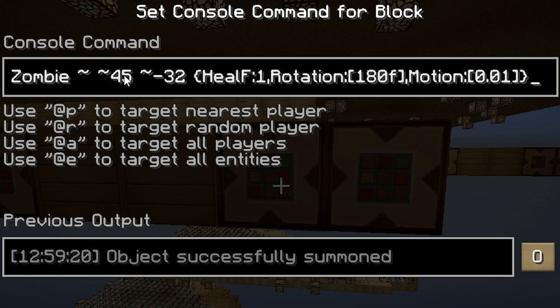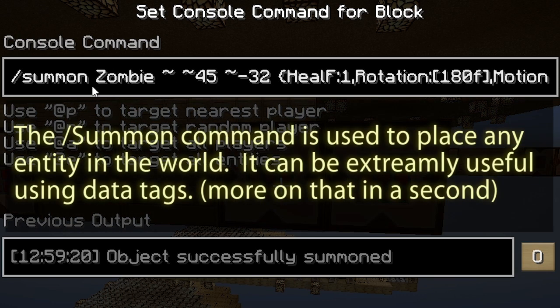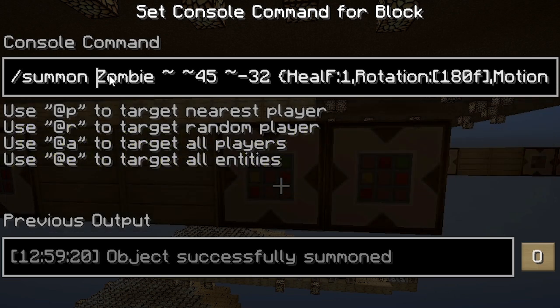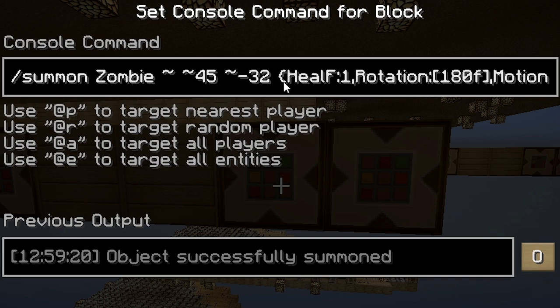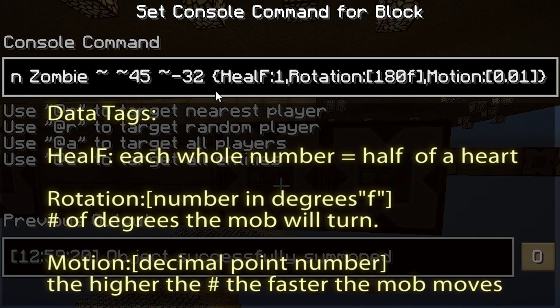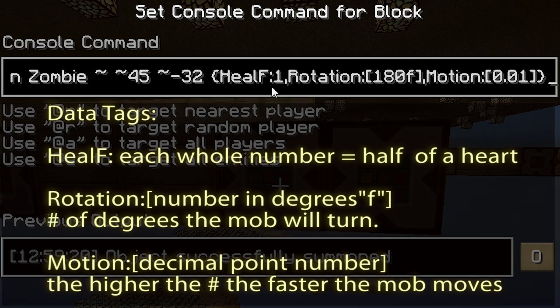The 45th block is reserved for the zombie himself. Now this is a summon command — the zombie has to be capitalized, that's very important. It uses the tilde for relative coordinates. The most important thing here aside from the zombie being summoned is the Health data tag. That data tag means that 1 represents half a heart, so that zombie when he spawns is pretty weak — that's why when you shoot him with one arrow it kills him right there.